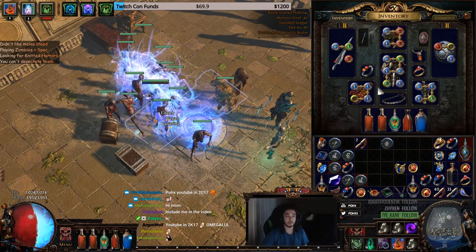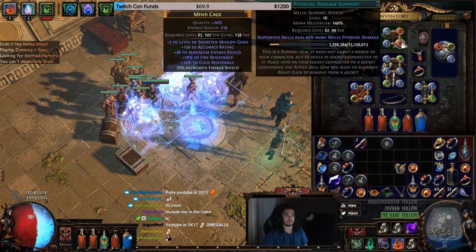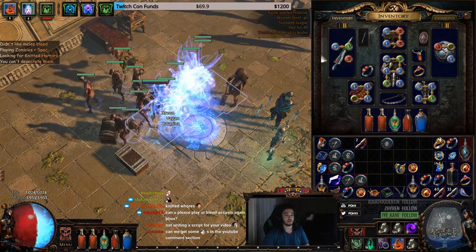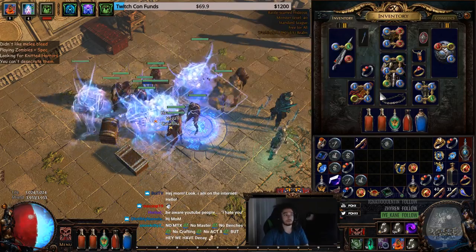We're not fully using the Bloodlust setup yet, but ideally I might use a Zergal's Crank, which would allow me to use two six-links — a six-link for my zombies and a six-link for my specters.